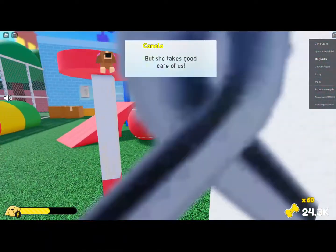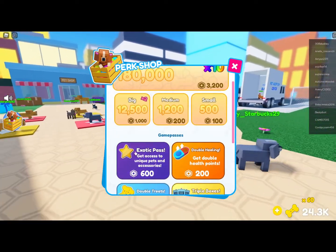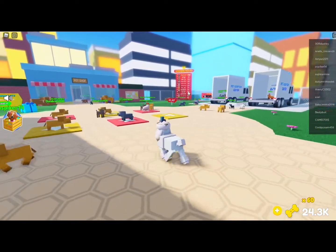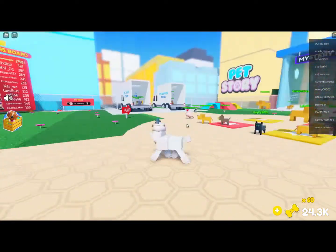I'm going to rejoin because now I have all the coins. There is an axolotl in this game, but if you actually want to purchase the crate to get it, you need to own the exotic pass for 699 Robux, which I don't own.